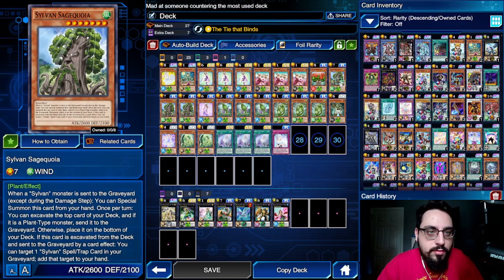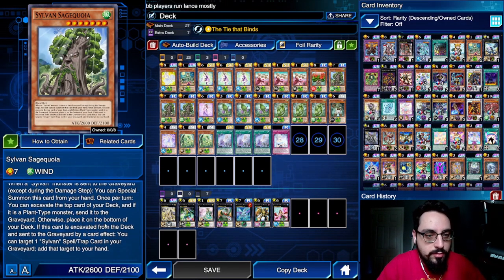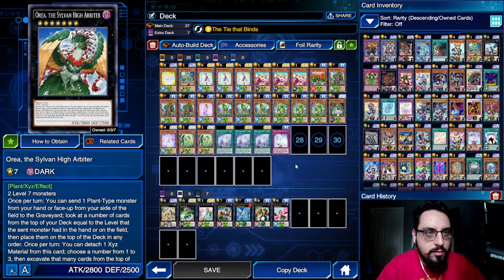Just a few things to note. The new Sage Koya is really cool — just another big body that we can use to excavate cards. If it's excavated to the graveyard, we can add a Sylvan spell or trap from grave to hand. We don't play any, so basically it's just a big body that we can use to make Aurea.